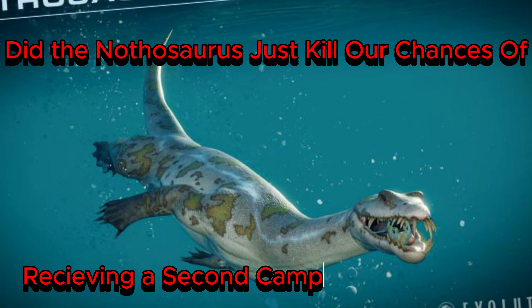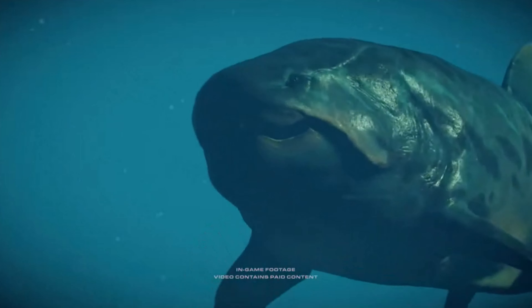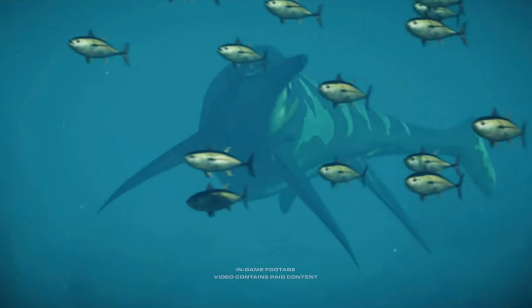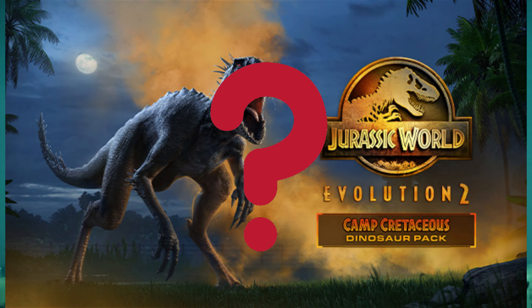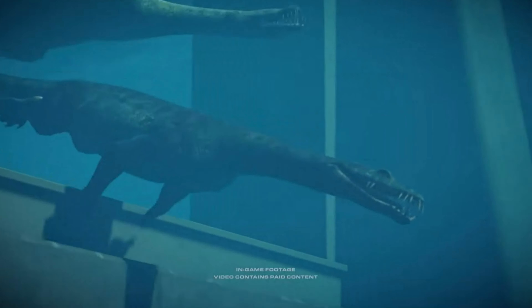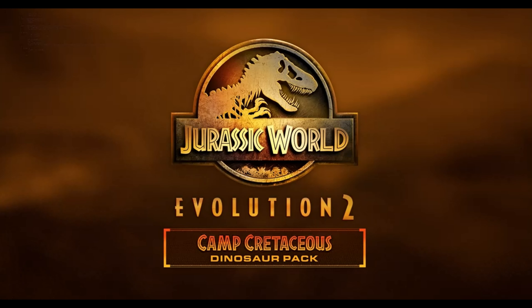Did the Nathosaurus just kill our chances of receiving a second Camp Cretaceous DLC? Possibly. Hello everyone, and welcome back. The Nathosaurus recently got in Jurassic World Evolution 2 with the latest DLC, the Prehistoric Marine Species Pack. But what does this mean for our potential second Camp Cretaceous DLC? The Nathosaurus' inclusion in this last DLC has made me question the possibility of receiving another Camp Cretaceous DLC. But there is still a lot of content that is still missing from Camp Cretaceous, and most of the missing species are from Camp Cretaceous.